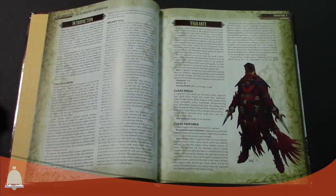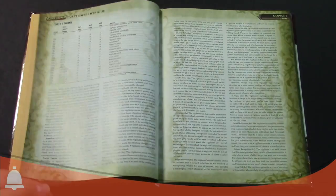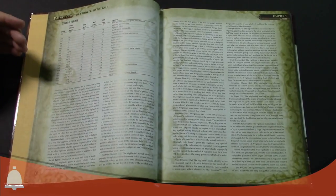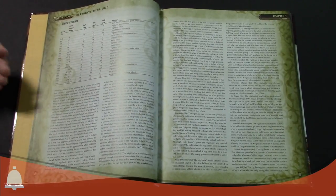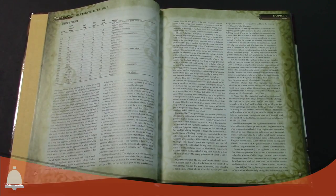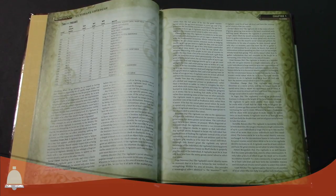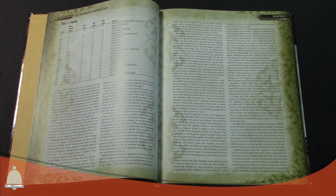It could be the Dread Pirate Vigilante Robert — it's a different book, actually. There's no pirates here. It's a standard leveling-up tree, basically — one to twenty for the base class. He's got a lot of interrogation and blending-in abilities. He's got the Everyman special rule so he can just turn into anyone, because he's everyone and nobody.